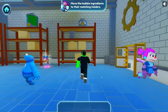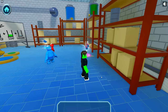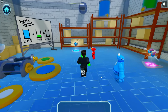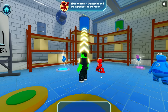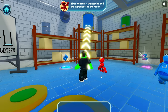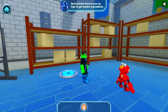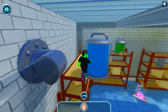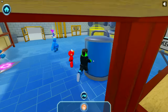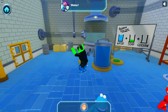Let's see if I can grab this — oh no, I can't reach! Let's try something else. Elmo wonders if we need to add the ingredients to the mixer! Spring boots bounce you up high to get bubble ingredients! Woohoo, this is perfect! Now I can reach the ingredients. Let's put that right here — water! I did it!